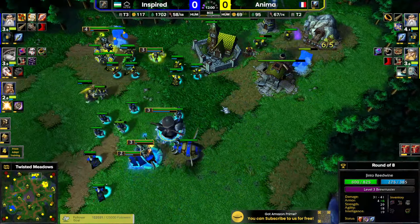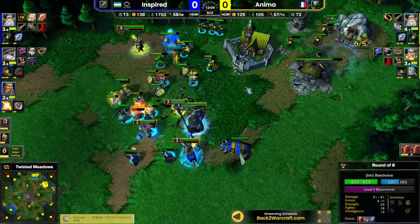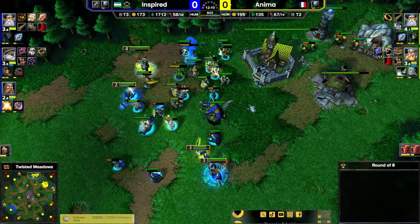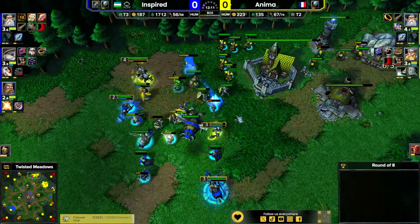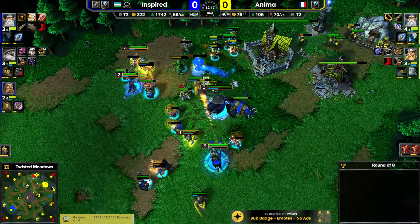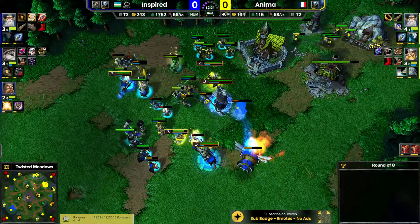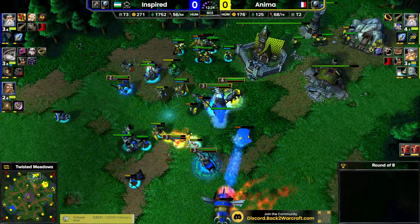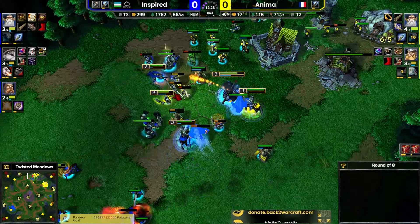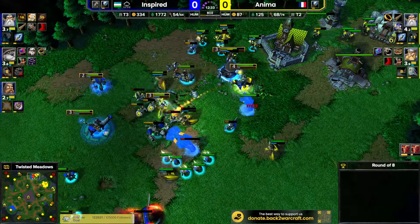These priests are all getting attacked and I don't think Anima's army is up yet - he doesn't have the mass, he's only 10 food ahead. But these 10 foods are on the receiving end from the knights, and the priests are only in the back. There's a staff of silence on the priest so they can't even heal themselves. When the priests are healing themselves they can't heal the front line, and that makes fighting against knights even harder.